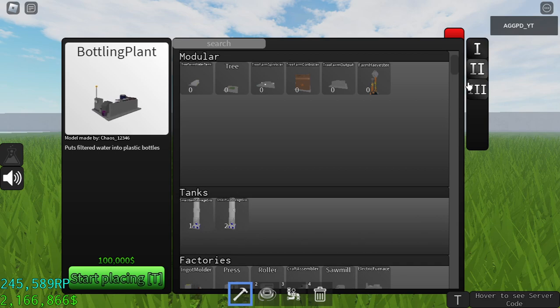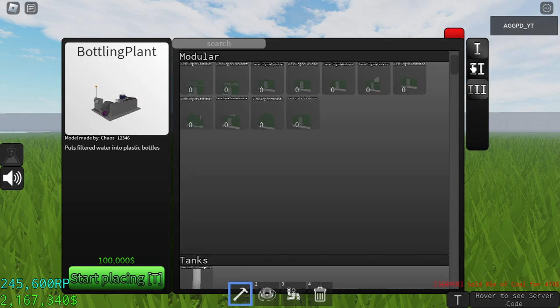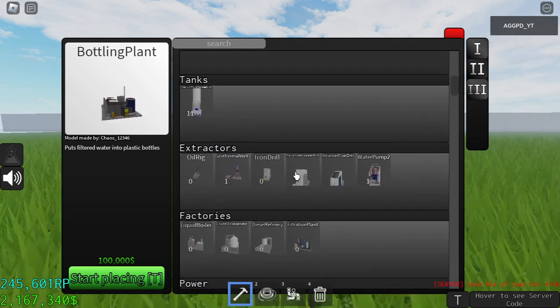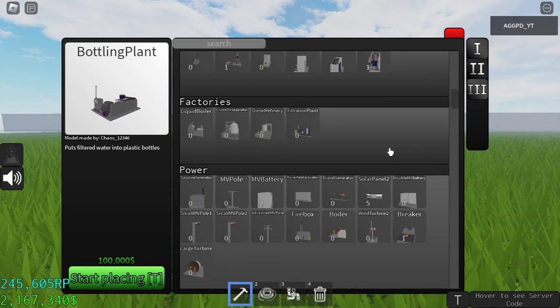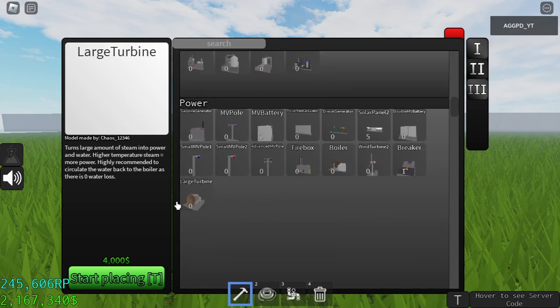We are going to sell plastic bottles filled with filtered water, like a Fiji water type thing. For that we are going to need a lot of power, so I'm going to use the boilers.